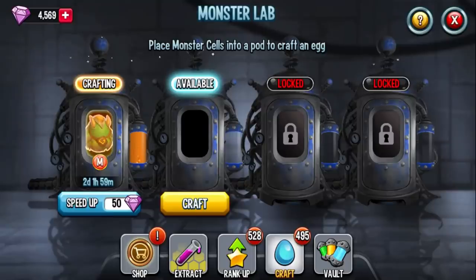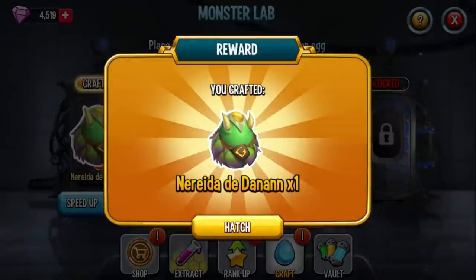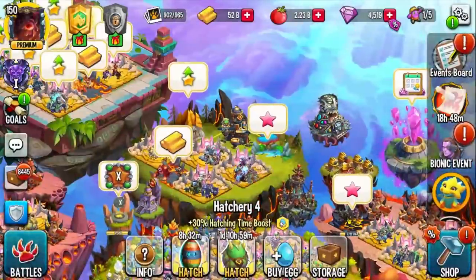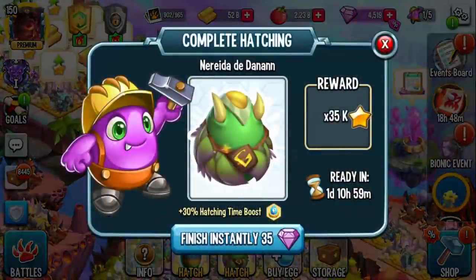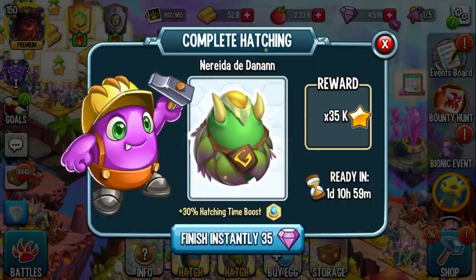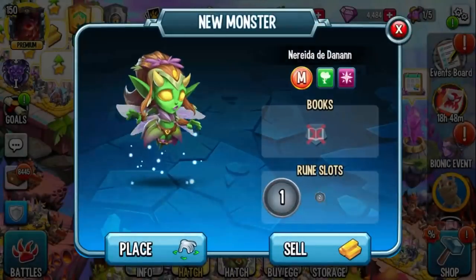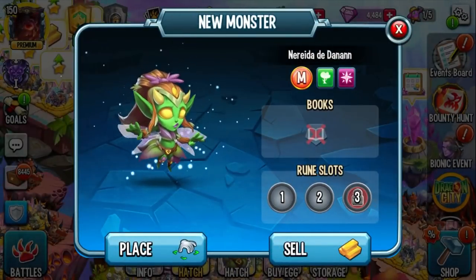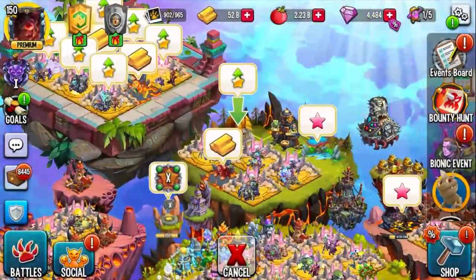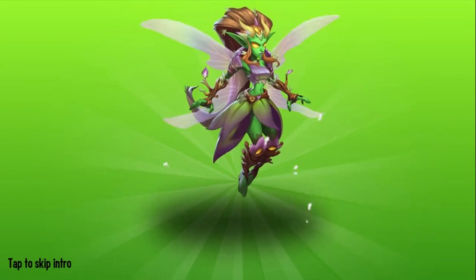Hey everyone, it's Army Gaming, welcome back to the channel and welcome to Monster Legends. Welcome to an exclusive first look at the brand new blossom mythic monster Naraida the Danan — she is both a nature monster and a magic monster. From what I've seen in the leaks, she's actually my favorite monster. Big shout out to SP for giving me everything I need to make this video — they provided the monster, all the cells needed to take her to rank 5, gems will be reimbursed, and they also provided the food to feed her all the way to level 150.